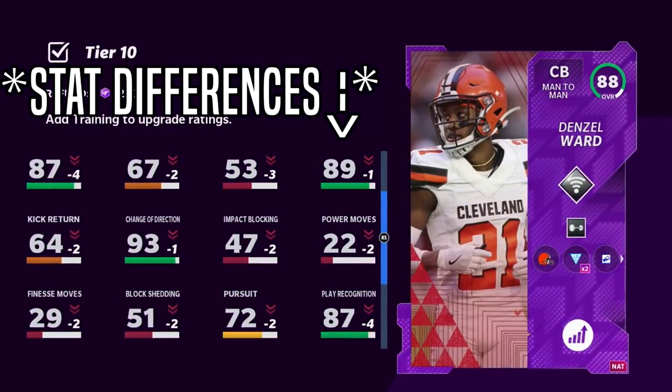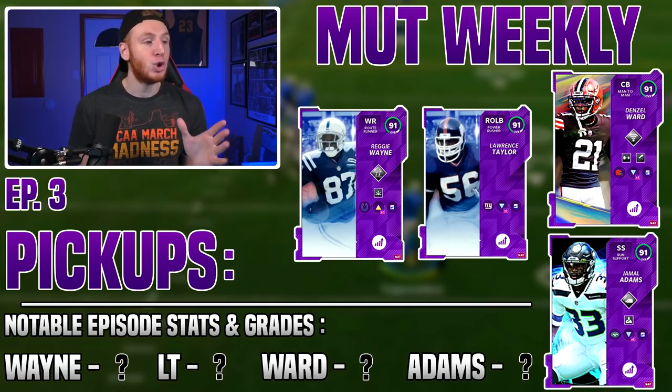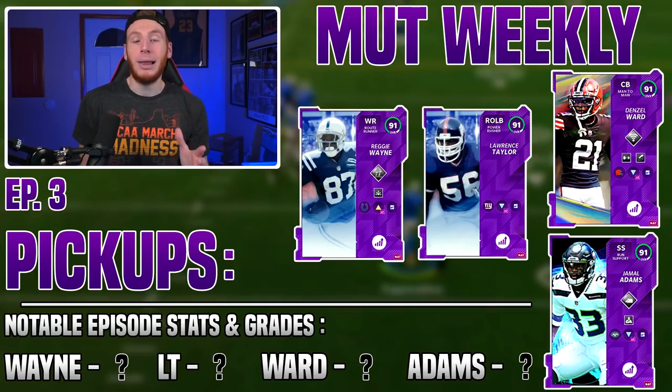We're not picking up Aaron Rodgers because I don't recommend him — he doesn't get top-tier abilities like Hot Route Master or Set Feet Lean, and doesn't even get Escape Artist yet. For Denzel Ward, you could just power him up to the top level without getting the new limited and he'll still be a really good card, so I don't recommend getting the new limited. Jamal Adams is definitely a good card, but there are other really good safeties out there. We also have two legends: Lawrence Taylor and Reggie Wayne — expensive cards, but we'll go over all four, their stats, and grades.